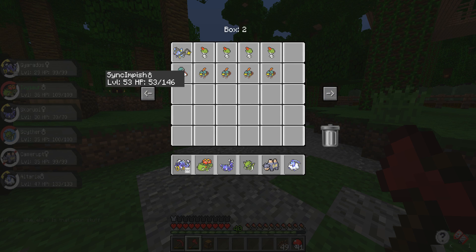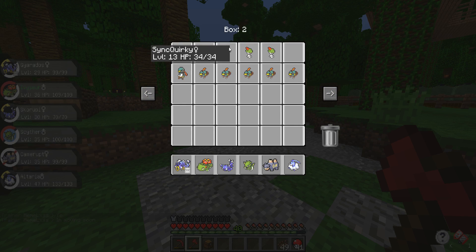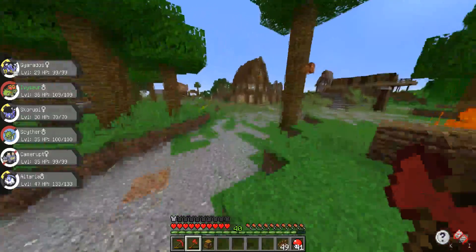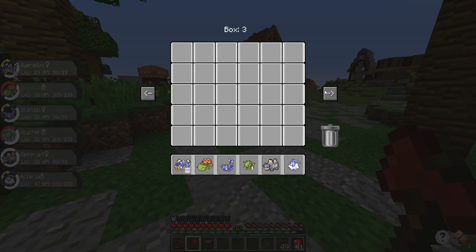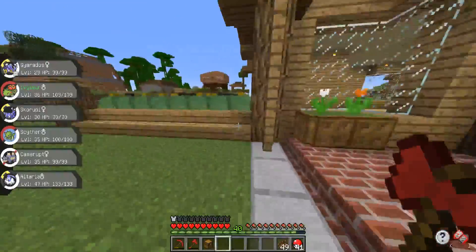We're making our way up in the world — we got so many of these synchronized Pokemon. Luxia, what are you doing in here? Get out of there, you're not allowed back there. Okay, so we have Jolly, Brave, Quirky, Adamant, Quiet, Impish, Calm, Docile, Hasty, Gentle, and Lax. We have 11 different synchronized Pokemon — 11 out of 25 total natures. Making some progress but still have a ways to go.